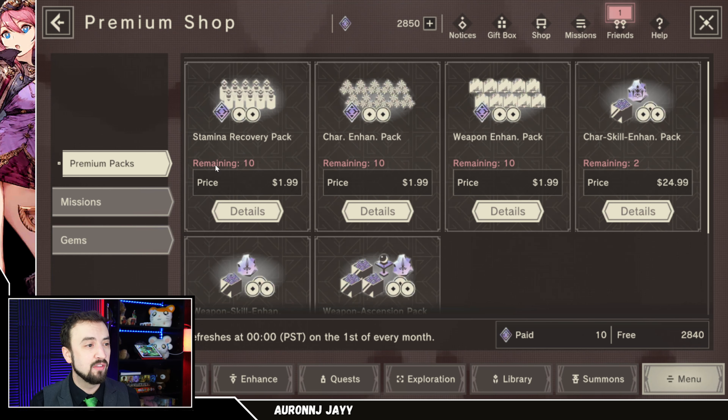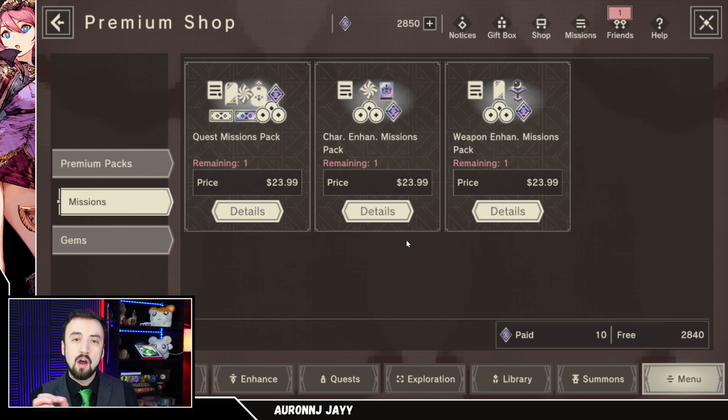You can only buy 10 stamina packs per month — this refreshes on the first of every month, so it'll refresh tomorrow. That's a maximum of $20 a month for some extra playtime. Not terrible. Now, what about the Mission Packs?